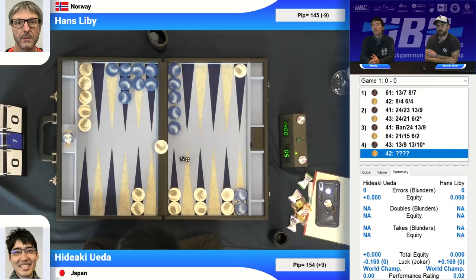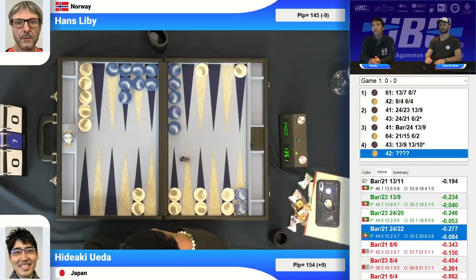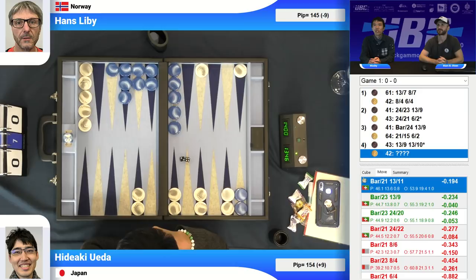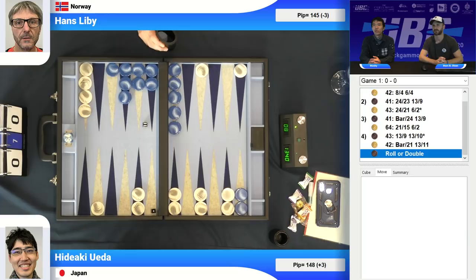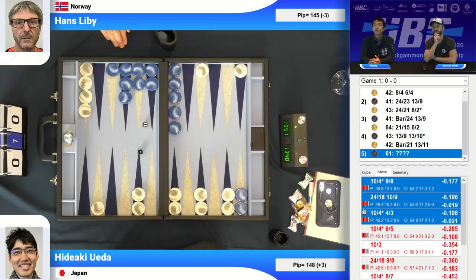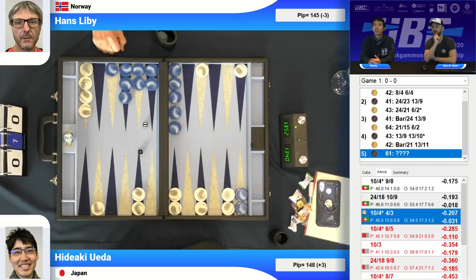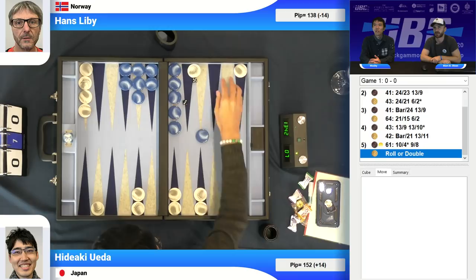With a 4-2, probably going to see an unstacking move from the midpoint. The question is how to split: do you do the major split to the 21 point, or stay back on the 23 point? He should come in on 21, put some pressure on the checker on the 10 point, and come down with deuce — unstacking the midpoint is a must. After rolling 6-1, Hans played the same play Mochi suggested, confirmed by XG+ as the best move.